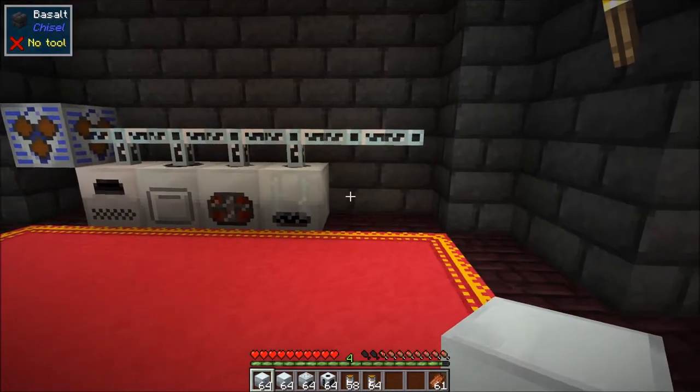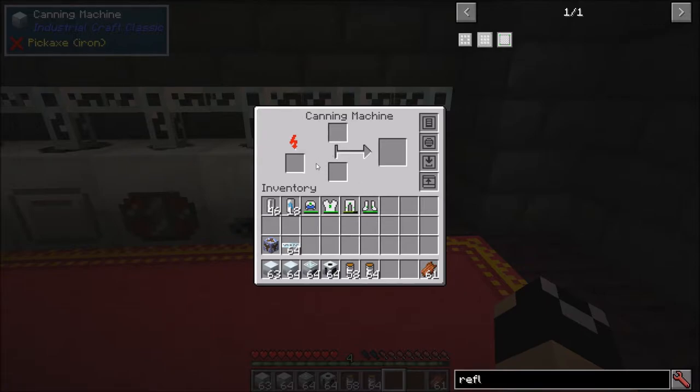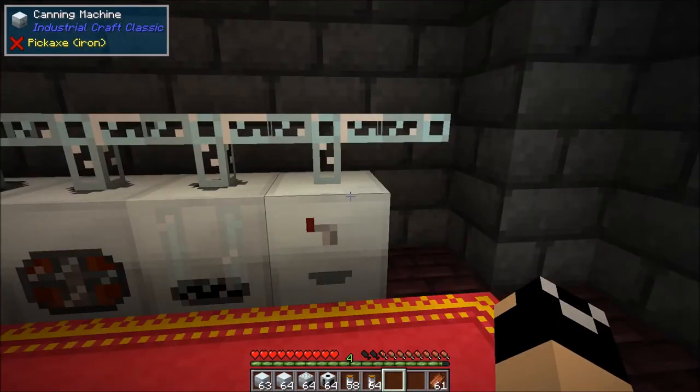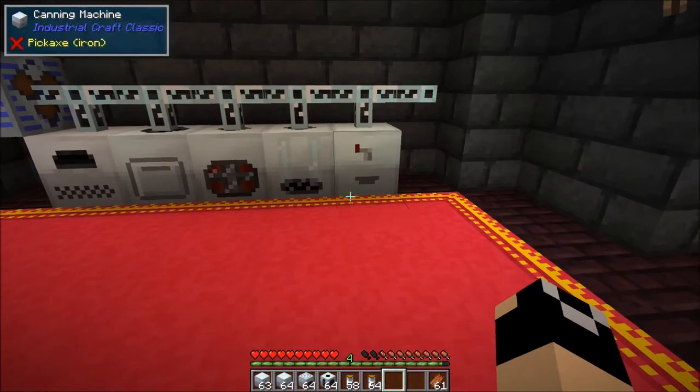Next up we have the canning machine. Inside you can see it's a little bit different — it requires two different inputs. On the left is the battery slot, then two input slots and an output. You can use the canning machine to fill CF backpacks and sprayers, to fill anything that requires fuel like jet packs, and to fill fuel cans — which we covered when talking about power.